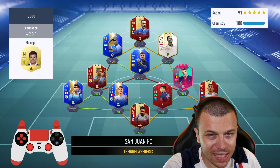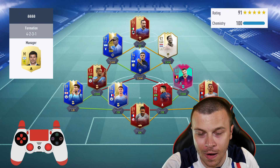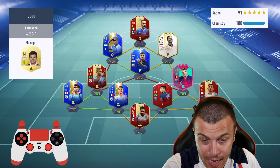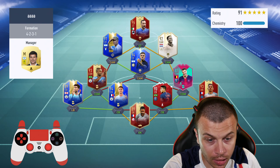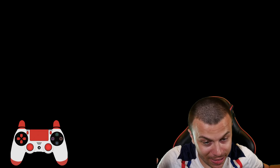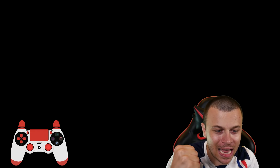First upcoming opponent — he's gonna use Team of the Season cards, a lot of them. Prime icon Patrick Kluivert. At the back he's got Thiago Silva plus Laporte. A very, very good squad, but let's be honest — my team is better, so hopefully this is gonna be our first win of today's episode.